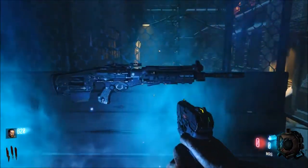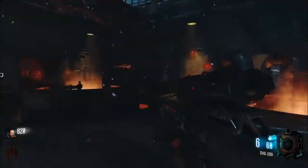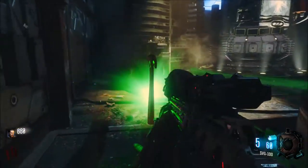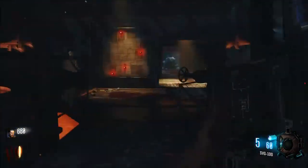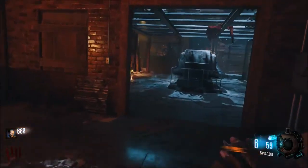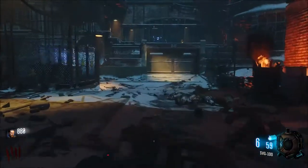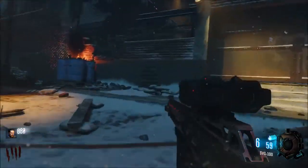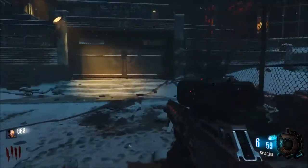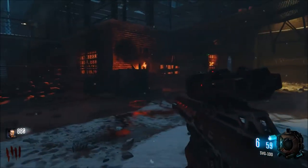Let's start this off and see what the first thing I get is. The first gun we're going to do in this series is the SVG, which is a bolt-action sniper rifle. It's one shot pretty far around, so I'm pretty happy with that. I've actually never pack punched this thing, so that's going to be a pretty cool first weapon to do because I've never used it before pack punch. It'll mainly be based off of this gameplay, so hopefully I don't screw up too bad.